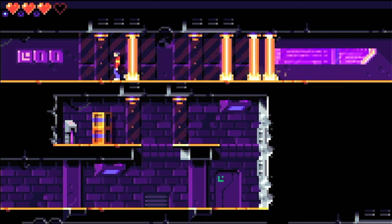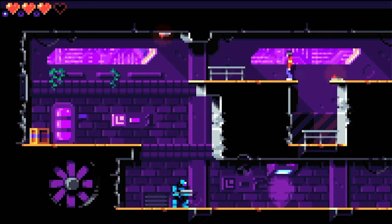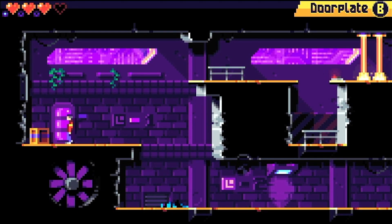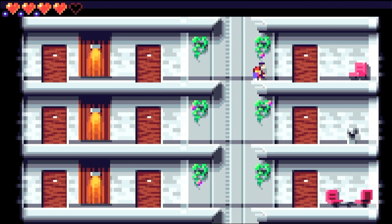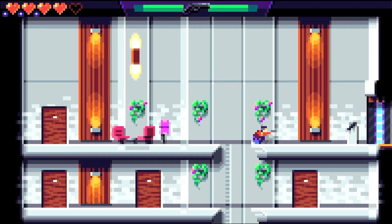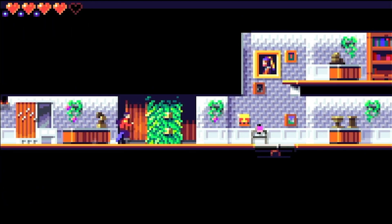Worse yet, continuing a save file restarts the entire chapter instead of resuming from the checkpoint. Leo will find himself using lifts to get around, kiting killer drones, and getting into battles with sword droids. Other times he will have to solve puzzles and navigate complex 2D labyrinths. There are visual cues that nudge the player on what to do, and it is a shame that this kind of clever directing was not applied to the narrative.